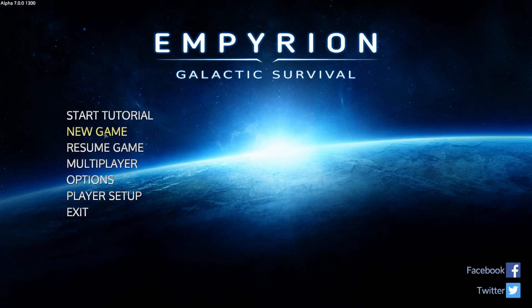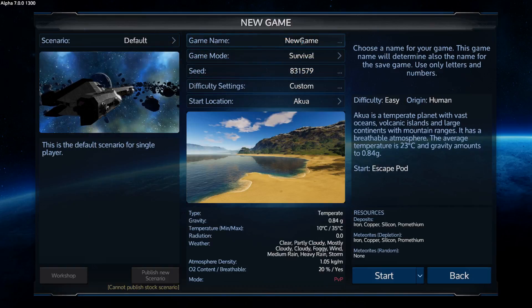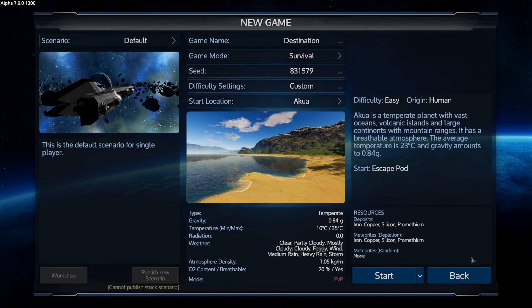The first thing we need to do is actually create a new game. We're going to create a new game and call it Destination, because we're going to use Source and Destination for our names.